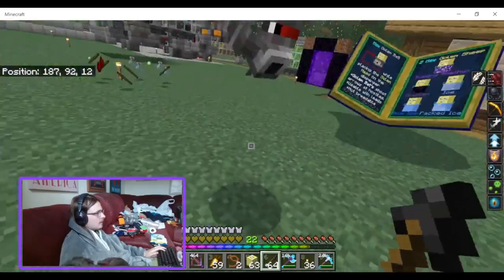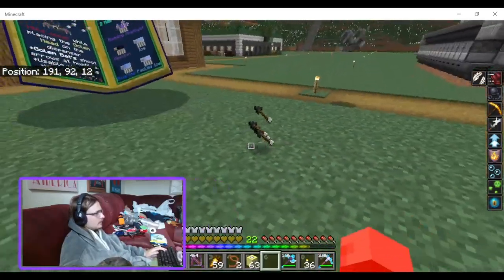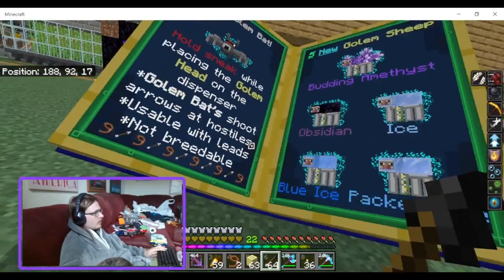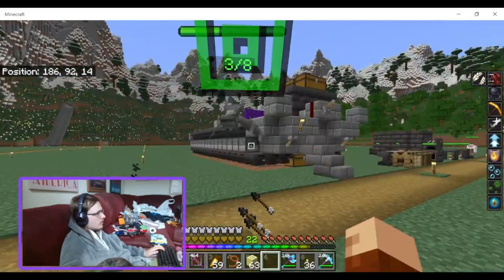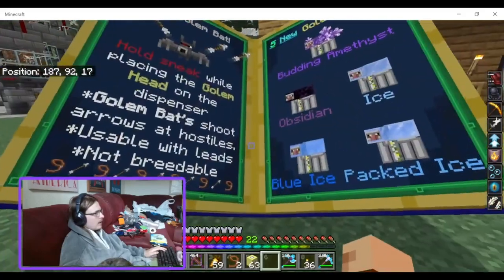If I throw these on the ground, do you pick them up? It says: shoots arrows, auto-collects, use for these, not breedable. So why did he not shoot the witch? I have no idea.